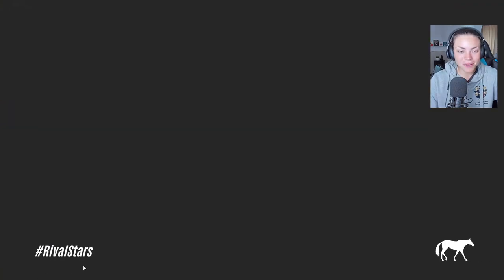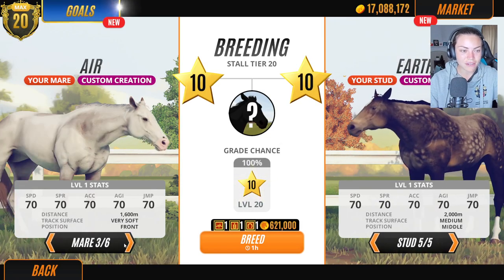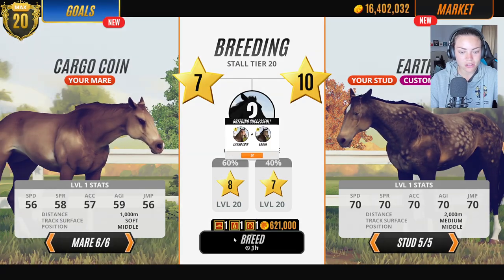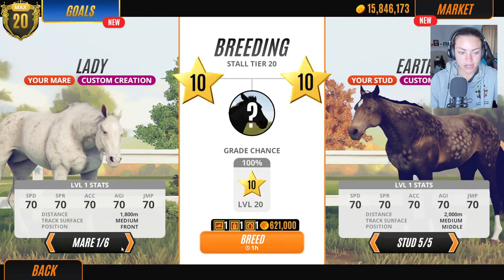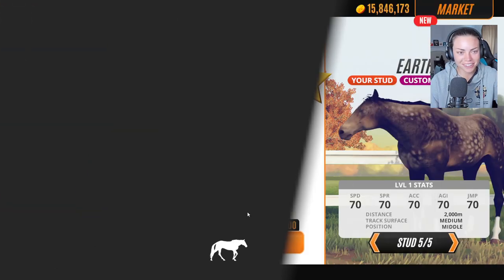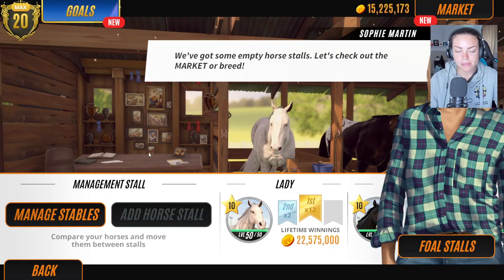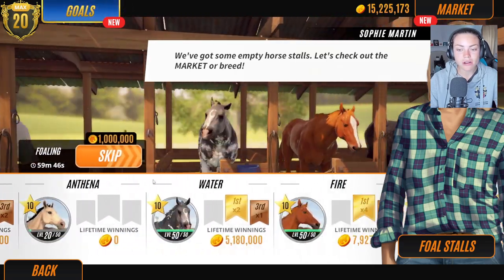It's definitely easier when we have a stallion because what I can do is I can breed like three in one go, go and do stuff, and then come back to some of the foals. Now because they're all custom creations they normally have no lineage, so we're not going to be really inbreeding — we're going to be very unlucky if we do. We're going to be breeding like crazy today, getting customization for the horse, doing some jumping, taking some photos, and racing. It's basically a whole video on Earth.